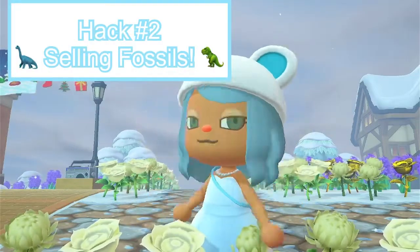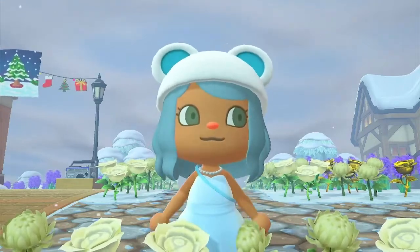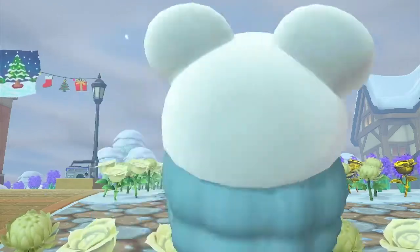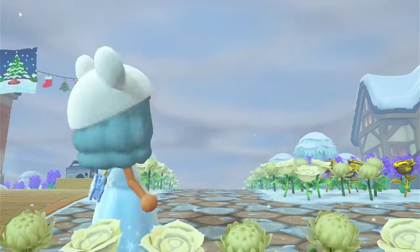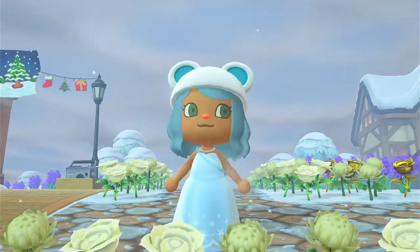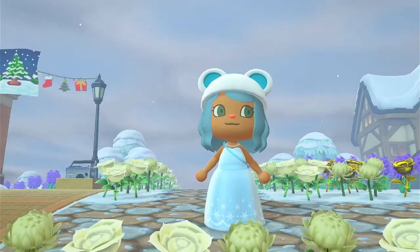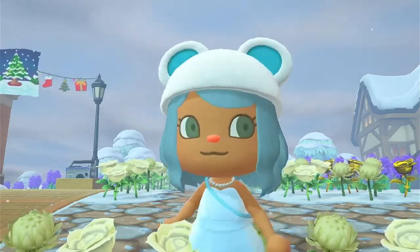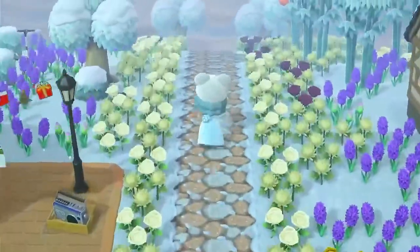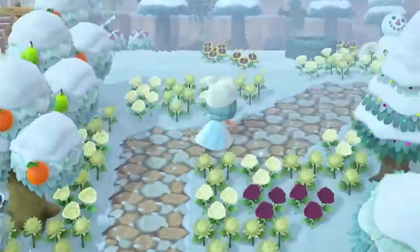Hack 2 is selling fossils. Selling fossils is super easy. All you have to do is look on the ground — run around your island, look on the grass or snow, and you can find little starfish-looking things in the ground. Then you dig those up with a shovel. Once you dig them up, it will either be a gyroid or a fossil. They get you so much money and it is not that hard to get them.